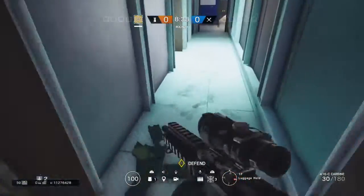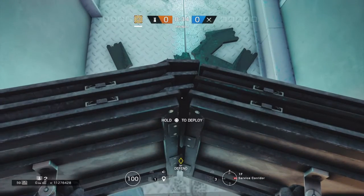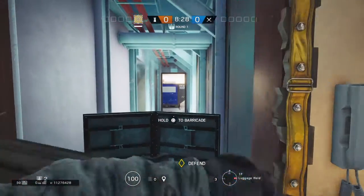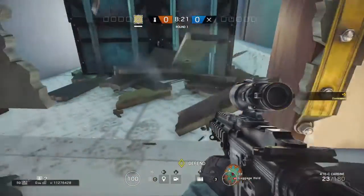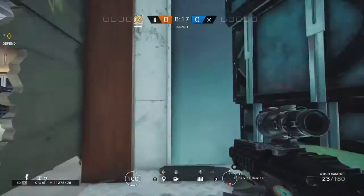What you're gonna want to do is go through this hallway in luggage hold. Place a shield down right here. This shield must be perfect for this push to work. This might take me a couple tries. You can break this right here — open it this way and sprint.